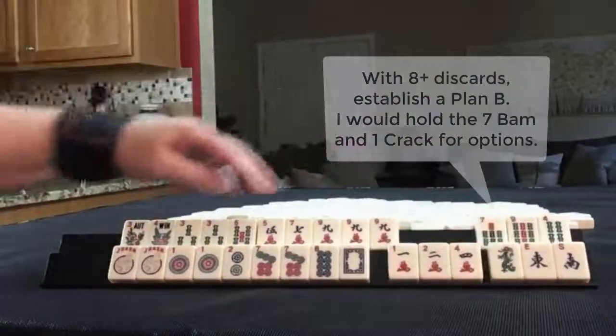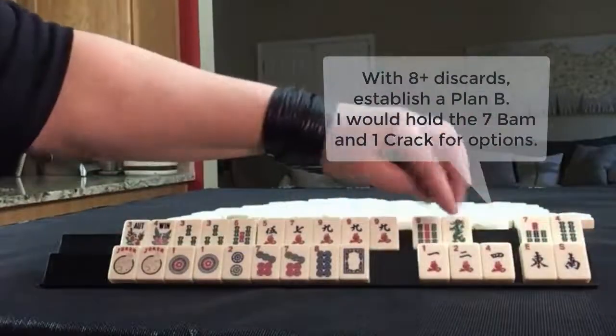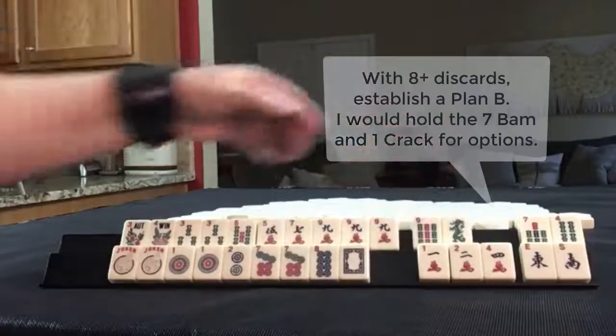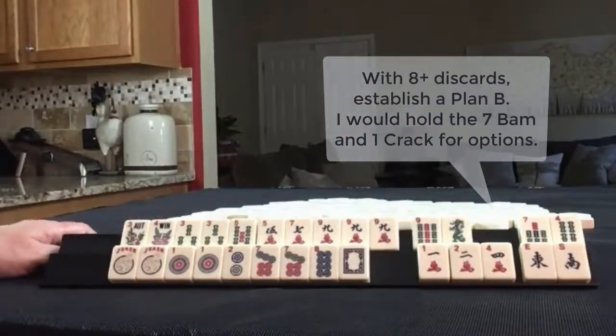I would start by discarding the winds and then these. I think I would hold the nine and the green dragon just in case like numbers with nines and dragons come in — of course we'll need a red dragon in there. In the four-player game, one of the strategies I believe in is to play at the category level for as long as possible — you have 13 or 14 tiles to work with. In Siamese Mahjong it's a little different because you have 27 and 28 tiles to work with many times, so you can actually pick a hand from the onset. Make sure that you give yourself a plan B, just in case, especially if you're playing a pair hand.